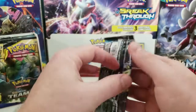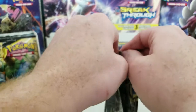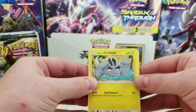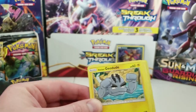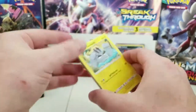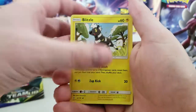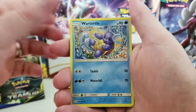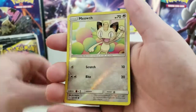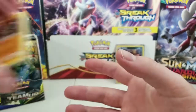And a Mimikyu regular rare. Zekrom and Pikachu pack — these packs are kind of tough. We have an Alolan Geodude, Paras, Giltic, Blitzel, Squirtle, Fighting Energy, War Turtle, Tauros — that's cool. A Persian, a Meowth, Reverse Hollow, and a Kabutops regular rare. I'm definitely liking the artwork on these Gen 1 Pokemon.